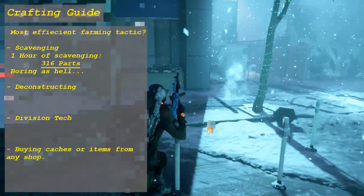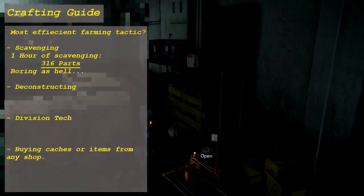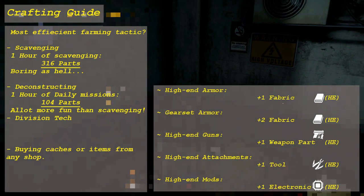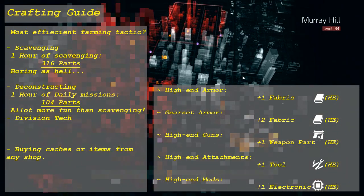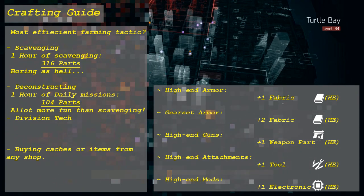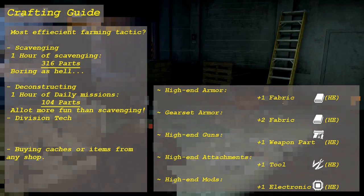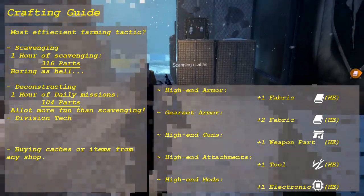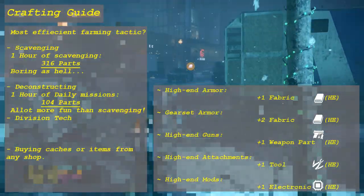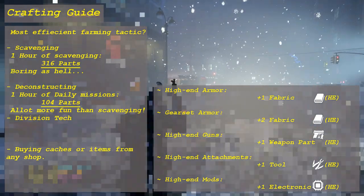The second option is deconstructing, which is probably a lot more fun to do. For deconstructing, you need to know that all the high-end gear pieces give one piece of high-end material. All the armor pieces give fabric, the weapons give a weapon part, the attachments give tools, and the mods give electronics. Note that gear set items give you double that — so two fabric for example from an Alpha Bridge chest.